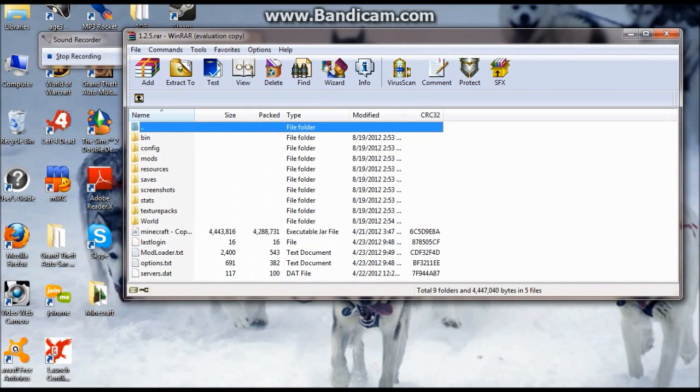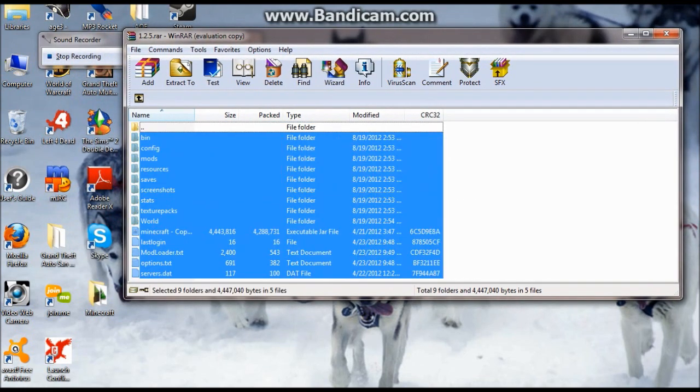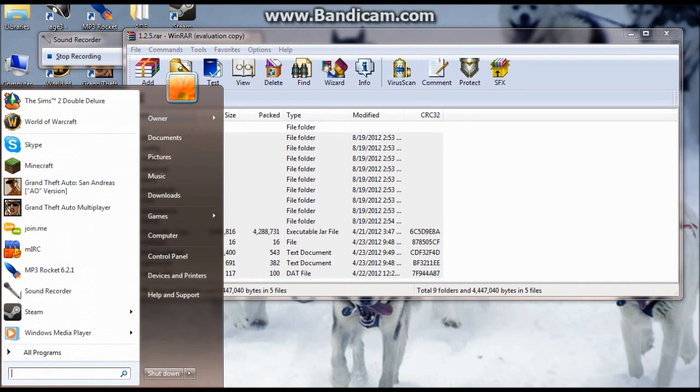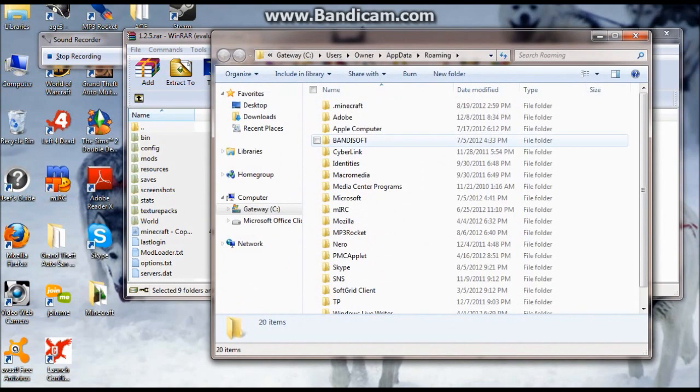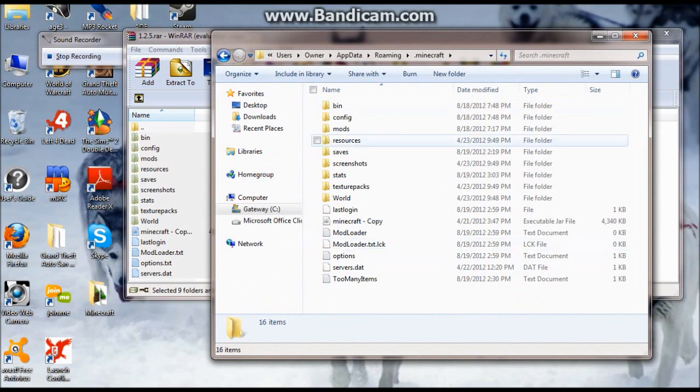What you do is you take all of this, you open up — type in 'appdata' — and it will bring up this folder right here. Open up your Minecraft, delete whatever is in there, and copy-paste that into there.